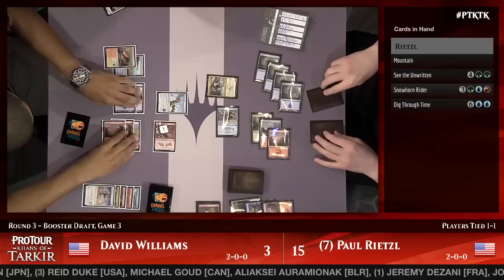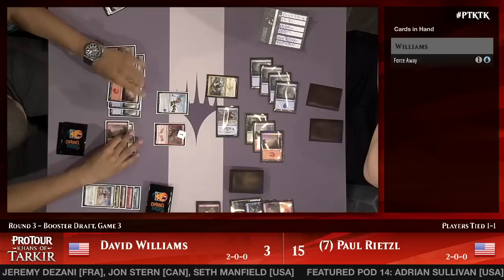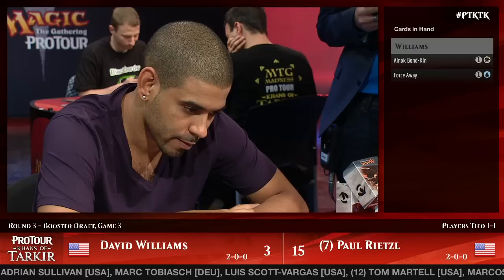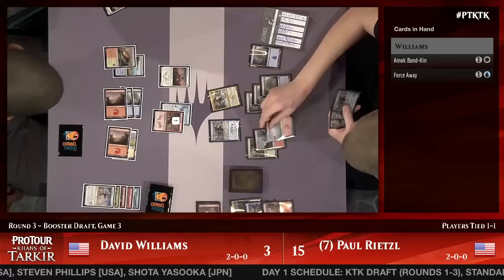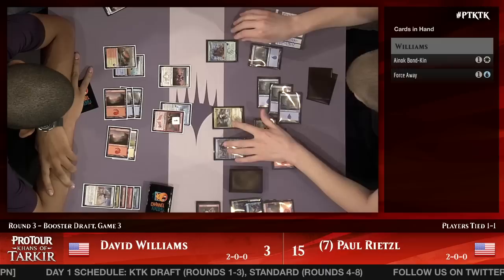Williams has fallen all the way down to three. It's really that Dig Through Time — the Anak Bondkin was sitting on top of Dave's library. He replays it. An ambitious ask for Dave — he's just saying what he needs to happen to win. Paul Rietzel's hand is stacked: See the Unwritten for two creatures with Ferocious, Dig Through Time to find a blocker removal, all with enough mana. Force Away on the Snowhorn Rider makes See the Unwritten not Ferocious so he's only going to get one creature.